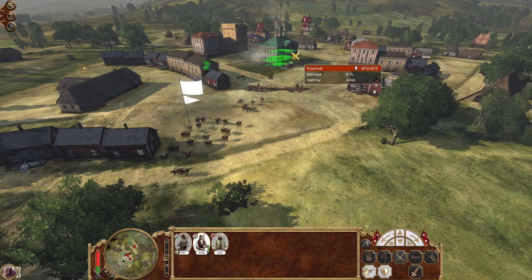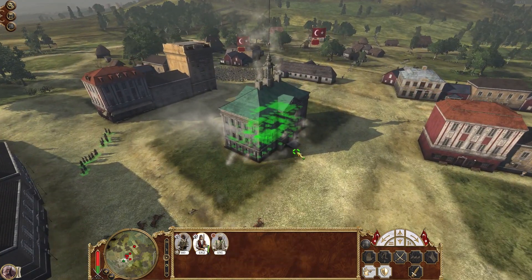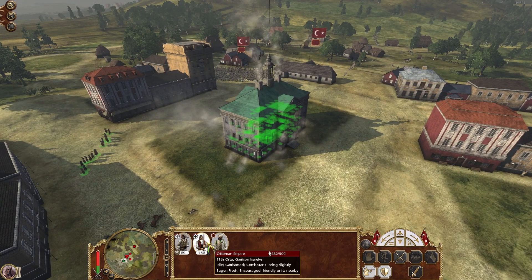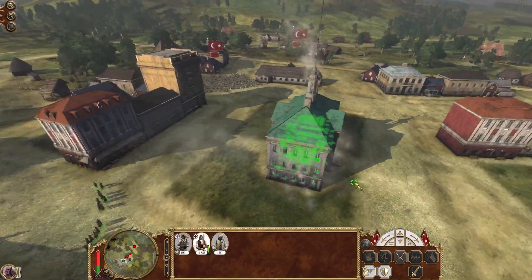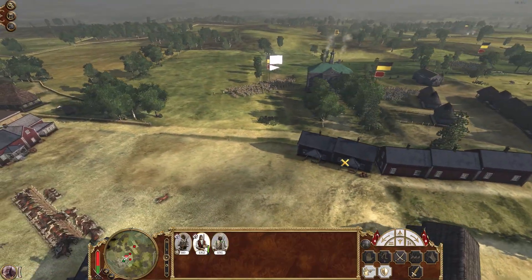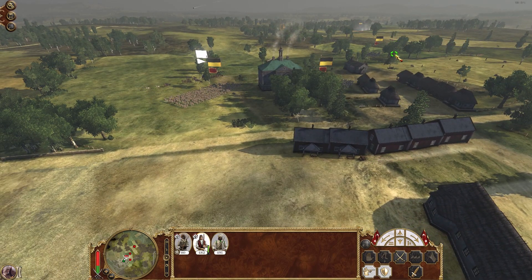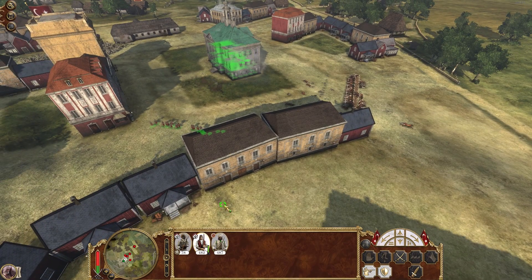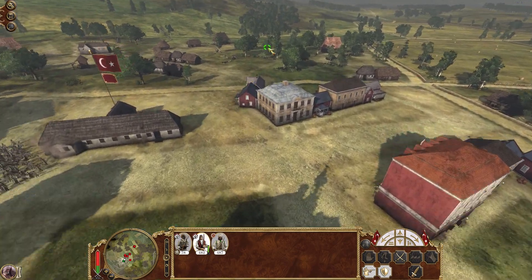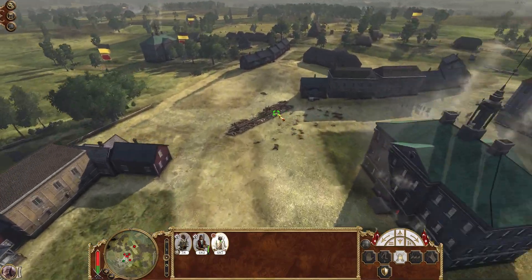This building is getting barraged. They've taken a lot of casualties from cannon fire - maybe we should pull back. I'd hoped to hold it out but their cannon's a bit strong, it's got good range. The other units have made it to the edge of the map - they're safe, they're gone. That's a shame.